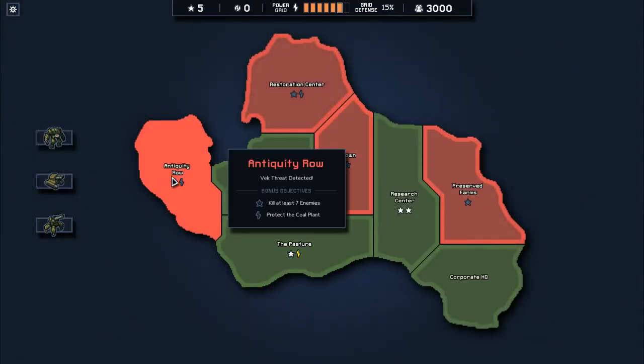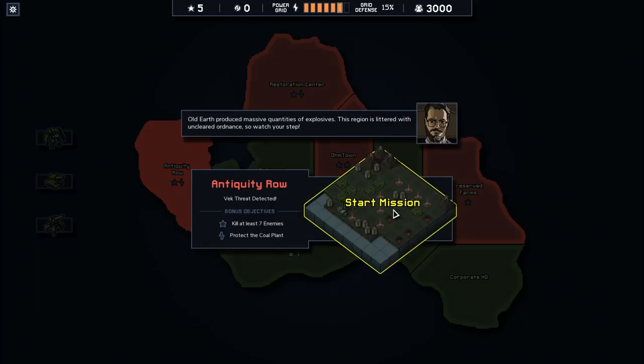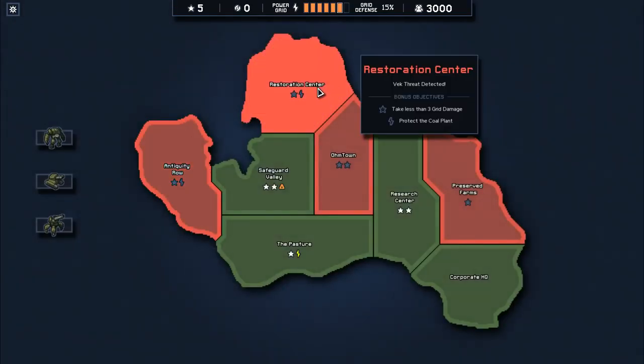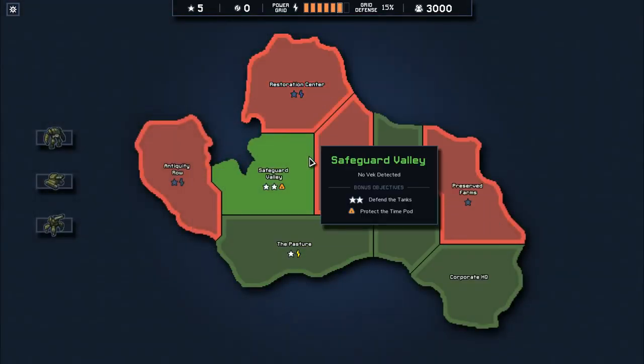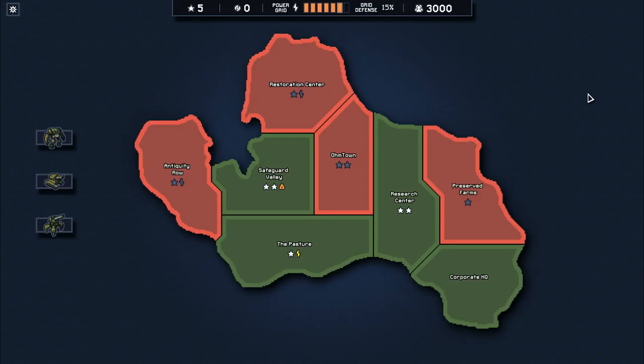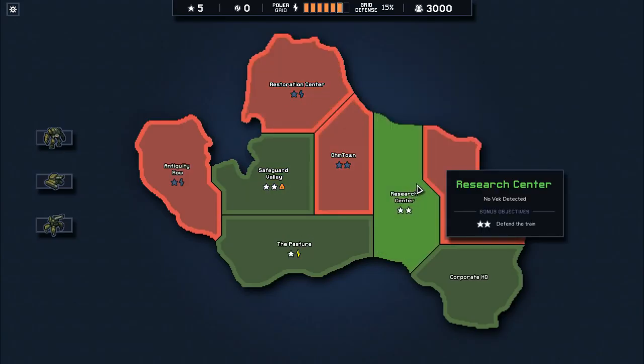I'm going to try to use the cannon mech to block incoming attacks since he's got more HP, and use the combat mech for mobility since he's melee and maneuverable. We can go to antiquity row, which just requires killing a lot of enemies — but there are landmines, which are bad for enemies and also bad for us. Getting around this middle mountain would be a pain. I think we do one more mission and that will complete the island — you only have to do four per island and then there's a boss fight.